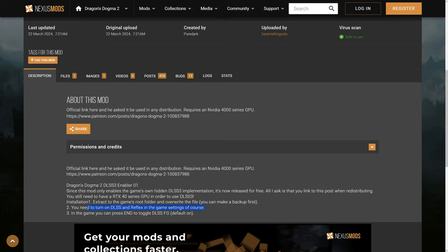You will need to turn on DLSS and Reflex in the game settings. Once you've done that, I turn on Reflex to on plus boost because this sometimes increases some latency issues. But once you do that, your frames per second will double on a 40 series GPU.